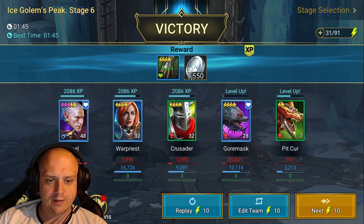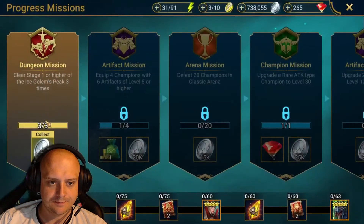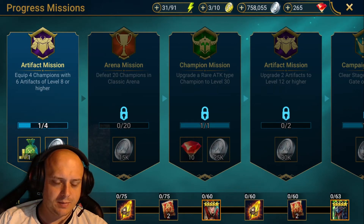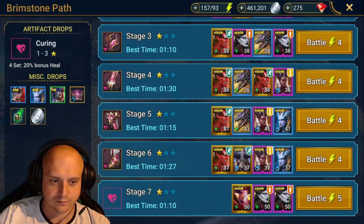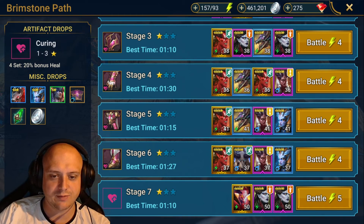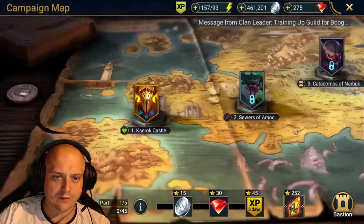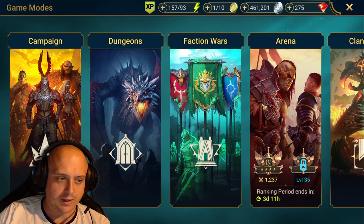I'll start with the Ice Gauntlet there and see what's next. This is going to be a bit of a pain because I'm not planning on keeping most of the champions who currently have any gear on at all, so this could be a bit of a silver drain. Thankfully there is an artifact enhancement event on at the moment. Kael, with a little bit of help from Warpriest, has managed to beat the final stage of Brimstone Path on normal difficulty, so I can move on to the hards and see how far he can get there. I'm going to end the video there — thank you again for watching my Raid Shadow Legends free to play series and I hope to see you again next time.